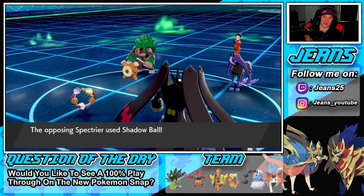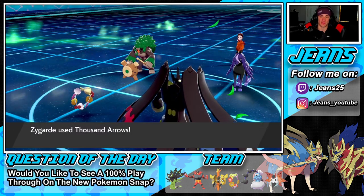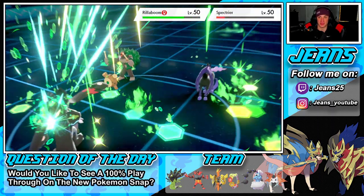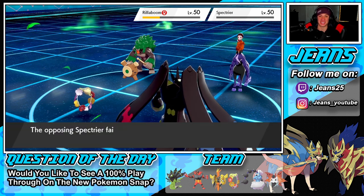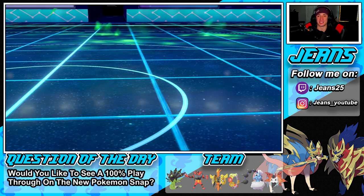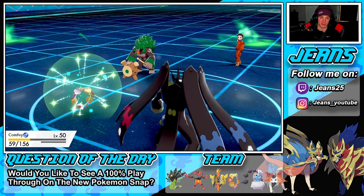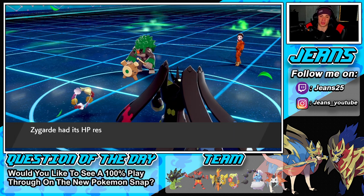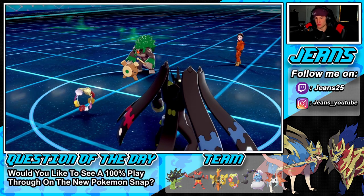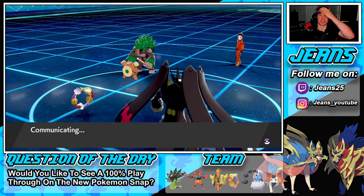Spectrier should go down here. I could floral heal again for more HP — I'm just going to try to sweep out with Zygarde. This thing's a monster, in his Power Construct form with a heaping amount of HP and stats through the roof. His defense dropped twice but I think I can just thousand arrows again. We already took out Clefairy and Rillaboom should go down to another thousand arrows.